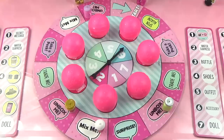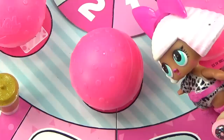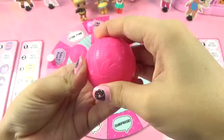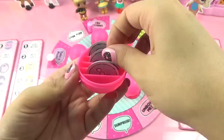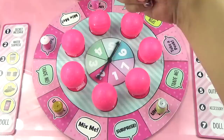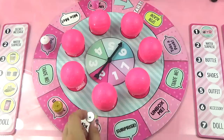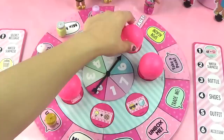Diva takes a peek at a ball and spots a pink secret message token reading 'Hot Stuff' - she tries to memorize which ball it's in. Queen Bee also peeks and sees two Queen Bee tokens in another ball. Then it's Coconut Cutie's turn - she spins six and lands on Mix Me, mixing up the balls again and scrambling everyone's memory of where things are!